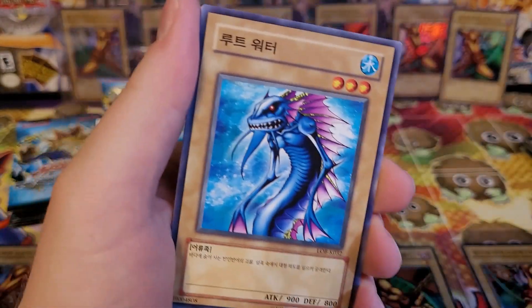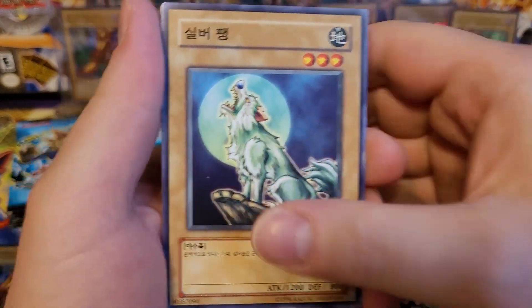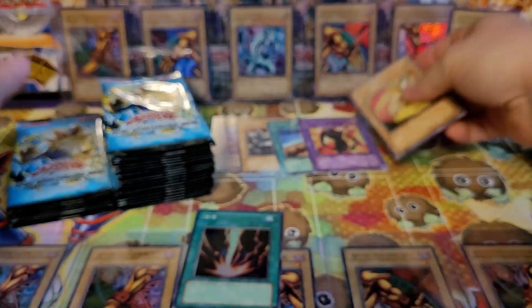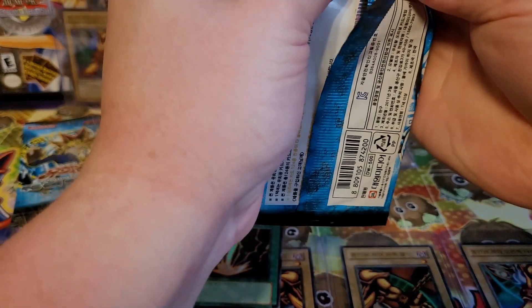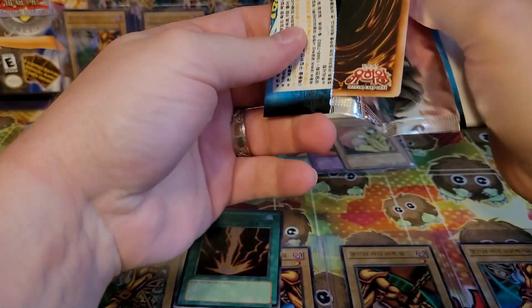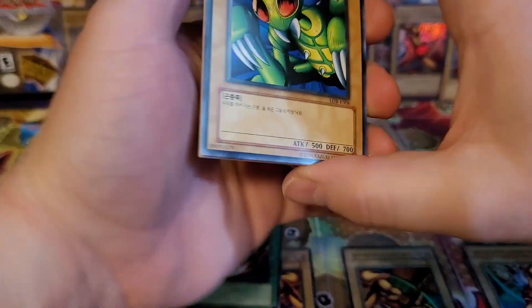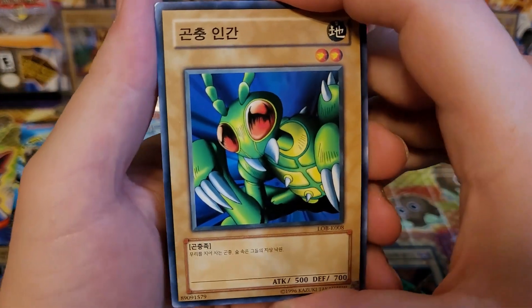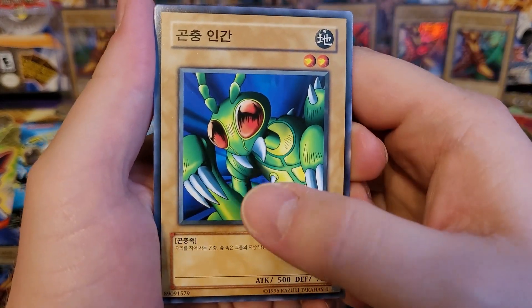Power of Kaishin, Root Water, Dark World Thorns, Silver Fang, and Spirit of the Harp. Funny enough, back in the day, Spirit of the Harp and Aquamadour — I didn't really know about them or use them. It's just one of those things where you know about the cards from the anime, but not all the other cards in the set. You only know from the four packs you get to open, like when you got to go to the store.